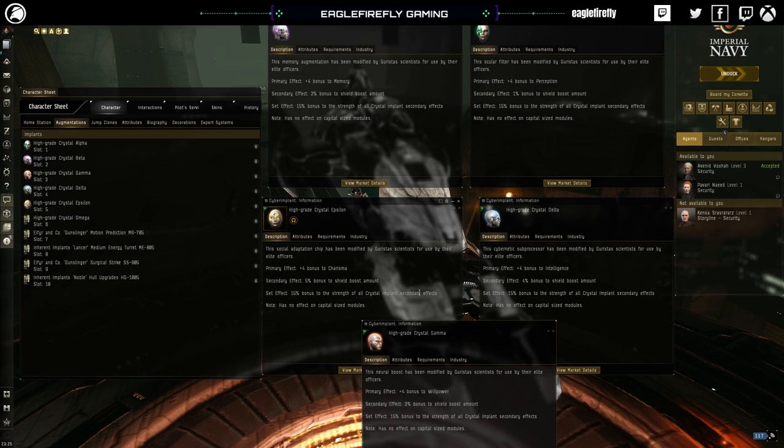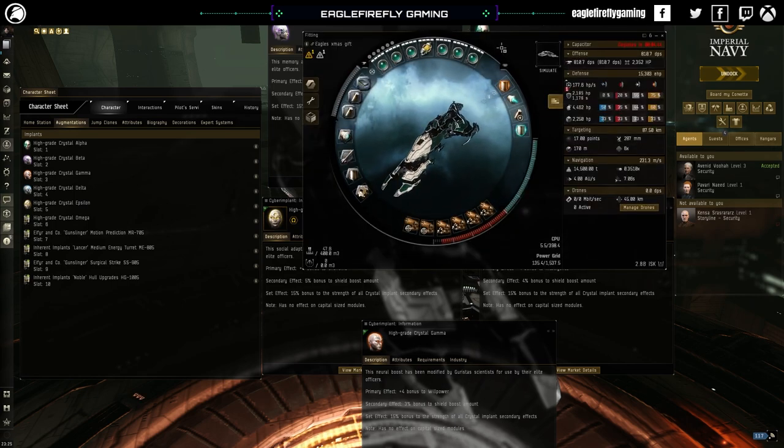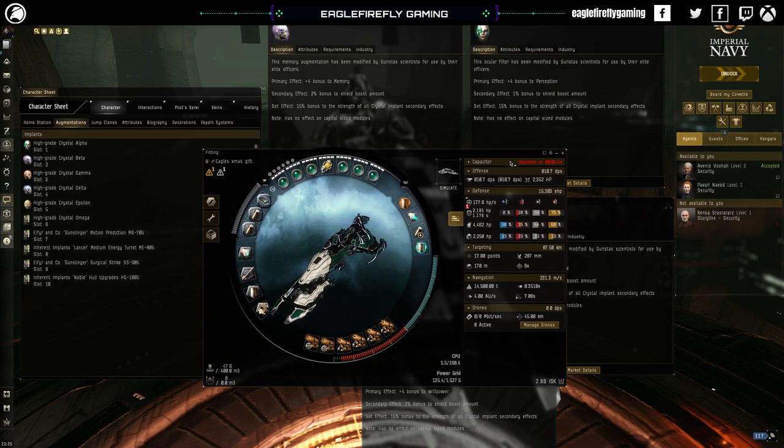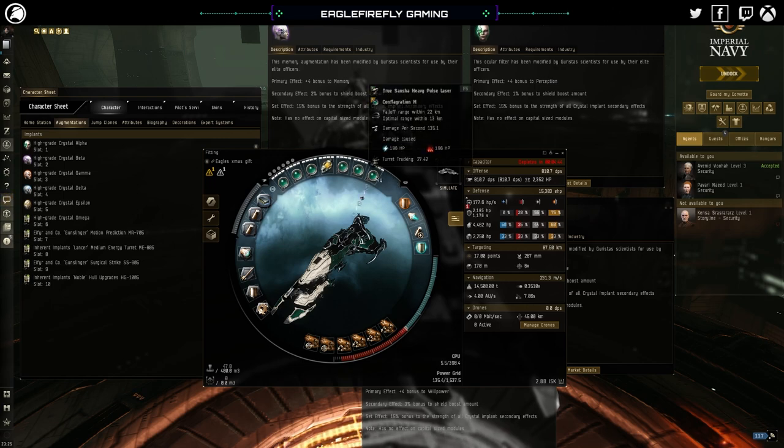With a large shield booster fit you can pretty much face tank a level 4, cap stable, on a Tengu. The problem with a Legion is, as you can see, we're not cap stable. It's a very similar fit to the Tengu but it's not the same - you are going to need to manage your capacitor better. You're at a disadvantage because, number one, you're using lasers which use capacitor.